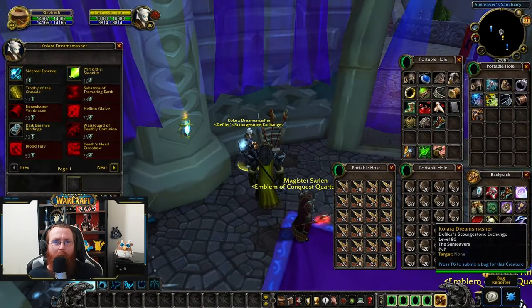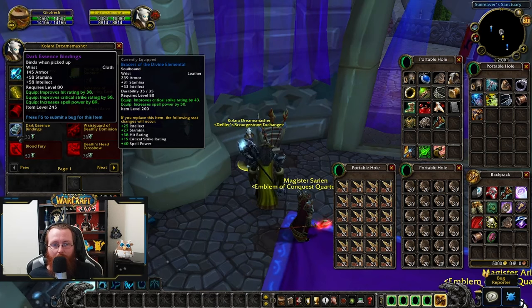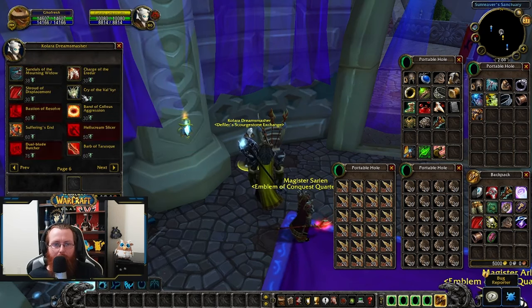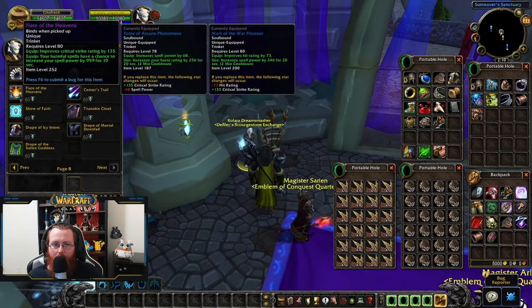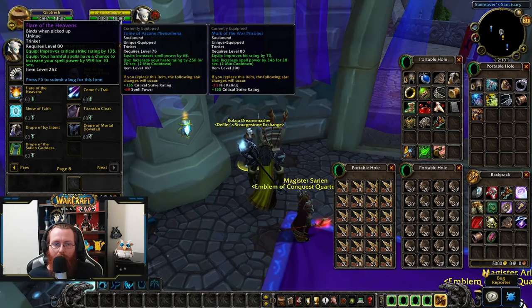The vendor you'll go to most is the Scourge Stone Exchange vendor. You'll want at least two Trophies of the Crusade here for 20 each. Dark Essence Bindings for 30 are solid hit bracers. There's a nice offhand — Talisman of Heedless Sins for 30 stones, with 50 hit on it. The Cry of the Valkyrs is another solid 30-stone piece. For the trinkets, prioritize Flare and Reign of the Dead — Reign of the Dead is 30 stones, and Flare is 60 stones, so get Reign of the Dead first.